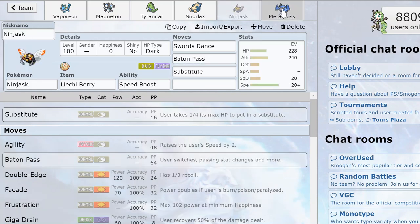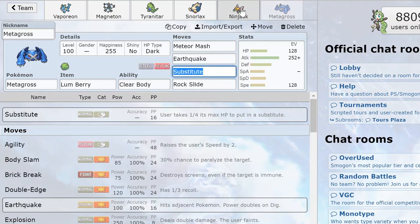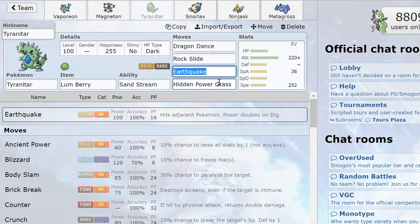Now let's talk about what walls this team. Off the top of my head, there's Swampert and phasers. For Swampert, I want to lure it down using Dragon Dance, Hidden Power Grass Tyranitar. This will bring Swampert comfortably to about 50% HP, and if Ninjask can get a boost, that's good enough for Metagross to sweep — or at least fish for Meteor Mash Attack raises later on.